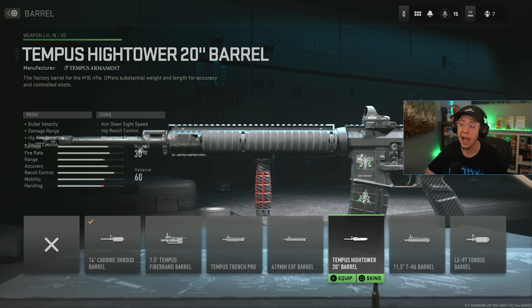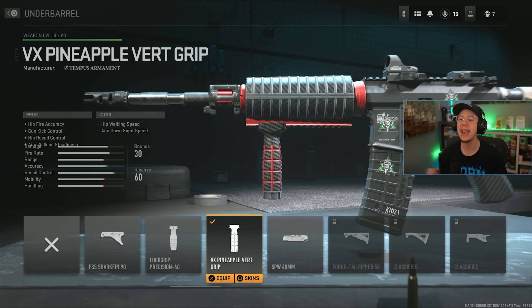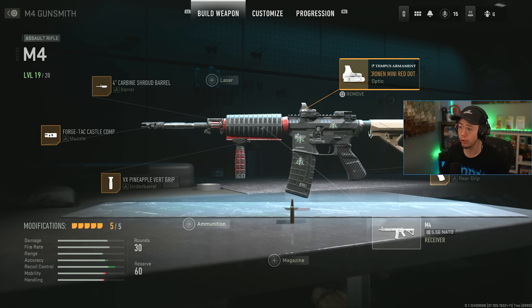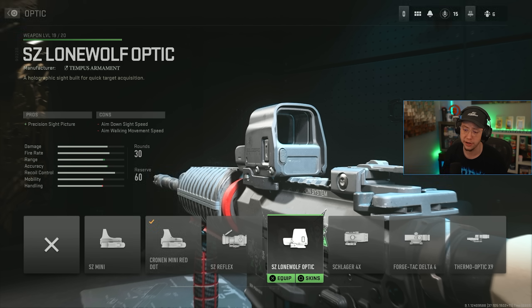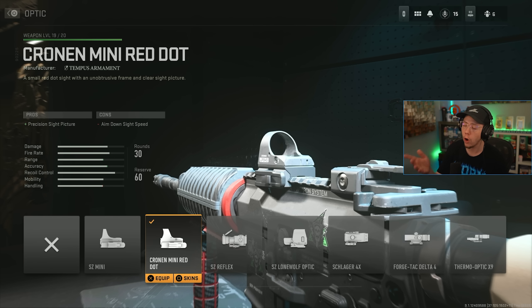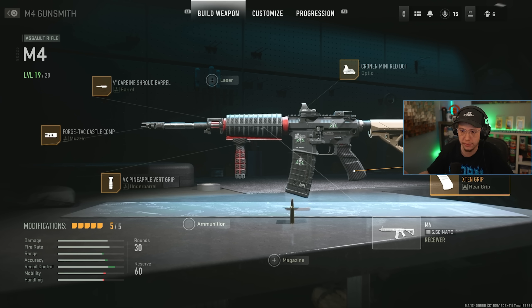You could also use the High Tower 20-inch barrel for better velocity and range. I have the Vault Edition pack so I might have some attachments you don't — adjust as needed, but basically go for a barrel that helps with range and control. I also use the Pineapple grip, which is fantastic for basic control to shoot straighter. For the optic I have the Cronin Mini Red Dot — optics are personal preference, the SC Mini crosshair red dot and the Lone Wolf holographic are both good choices. Lastly the X10 grip for mobility, better sprint-to-fire and ADS speed, giving a nice balance of aggressive and easy-to-control.